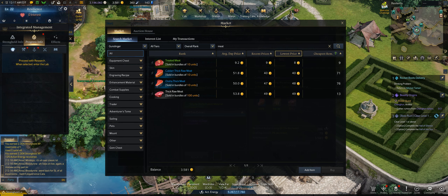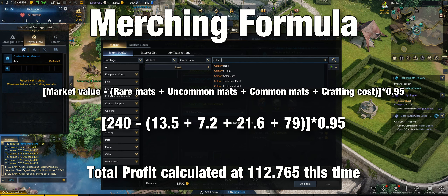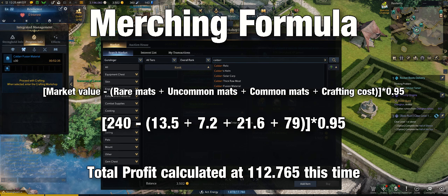After doing some math, I decided that fishing was going to be the most profitable route for me on my server. The rare material price total was about 13.5 gold, the uncommon material price was about 7.2, and the common was 21.6. The stronghold crafting cost is 79, and my market selling price at the time was 240 per batch, which gave me a profit — after the tax — of about 112 gold per batch.